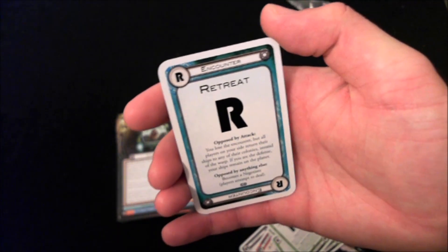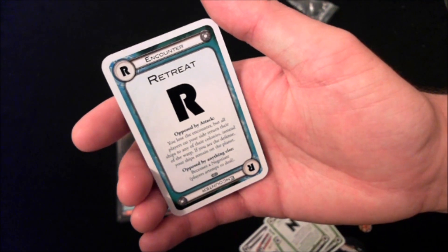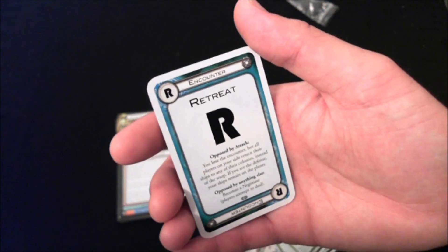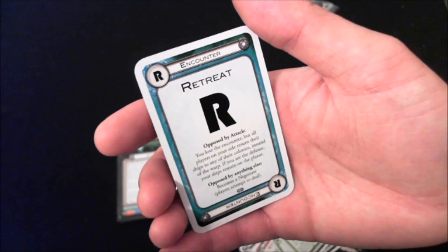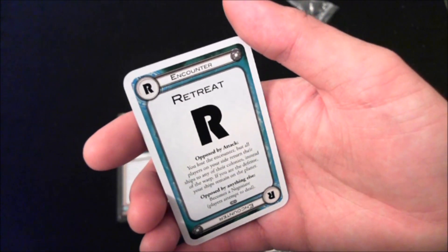There's a brand new encounter card — the Retreat card — complete with a new border. You can play it if you would lose the encounter. You do lose, but all players on your side return their ships to any of their colonies. If you're the defense, your ships remain on the planet. But if it's opposed by anything other than an attack, it just becomes a negotiate card, making it like a super negotiate card.